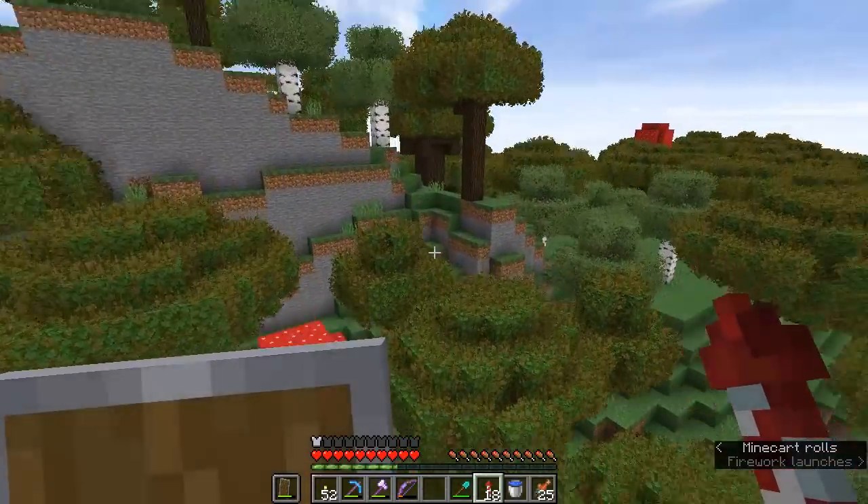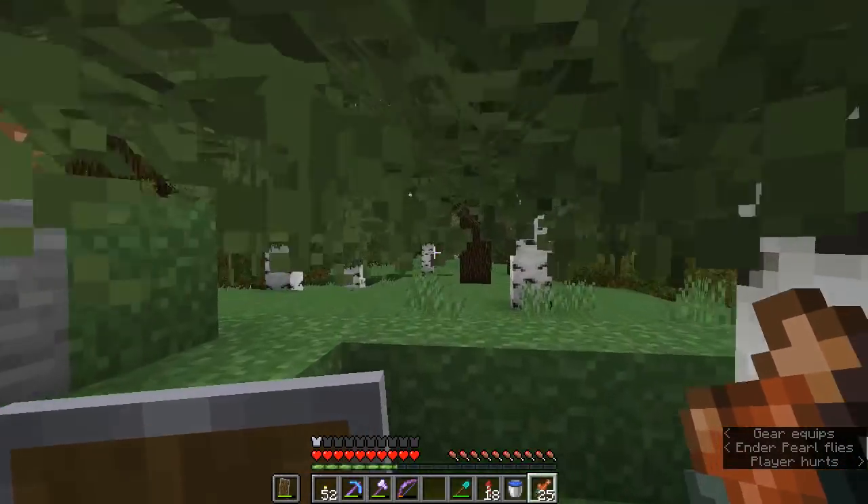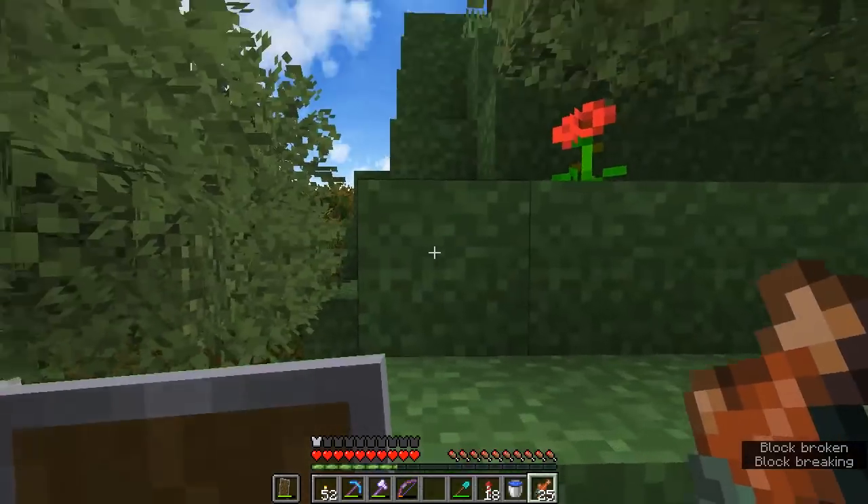Help! There we go, all the way up here. Fantastic stuff. And over the hill. Once I finished hitting trees — I'm never that good at landing with the elytra. I'm like Indiana Jones. I can fly, I can't land.